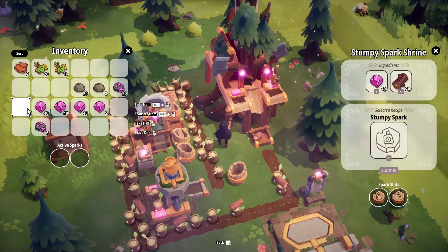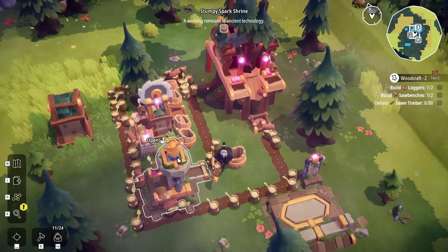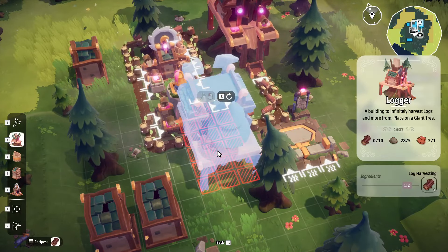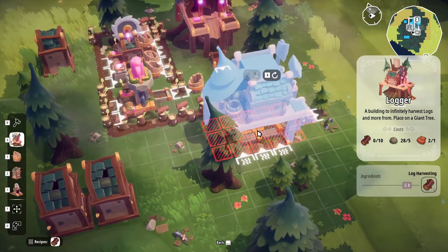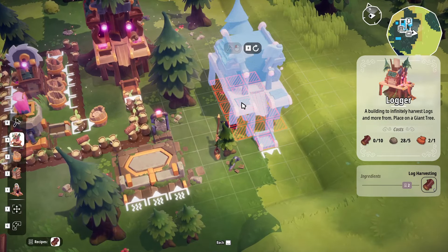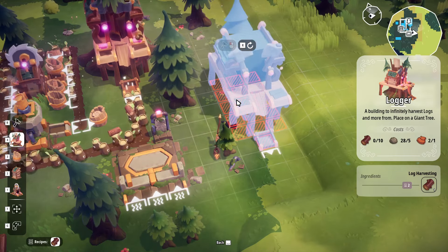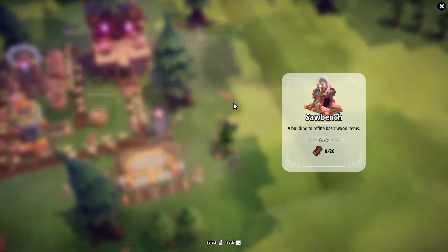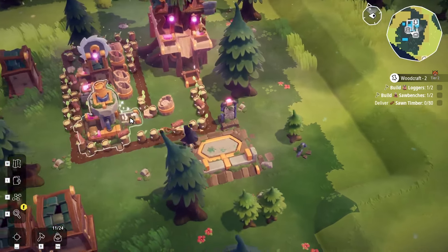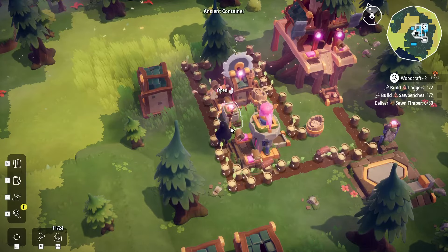We ran out — we need these guys going. Can we make a second spark shrine? What is this built for? Oh no — is it only that because we don't have the resources? That's the logger. It's badass. We'll get the 20 wood — getting one of these out. There we go.